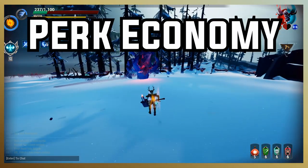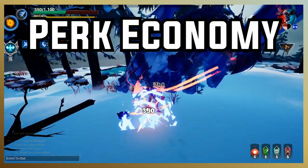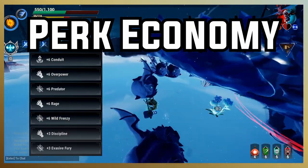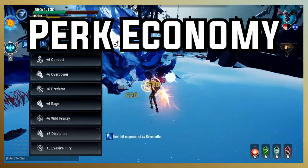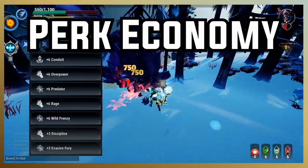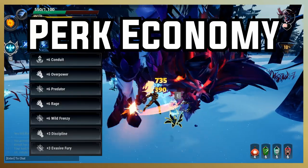Now let's talk about Total Perk Economy. For all of our builds, we are going to be running 5 plus 6 cells and 2 plus 3 cells. The reasoning behind this is because we take 3 Discipline and then 3 of any other random cell that we use in our builds. We take 5 plus 6 cells because this allows us to have the maximum benefit for any of our utility, survivability, or damage perks.